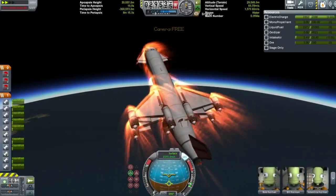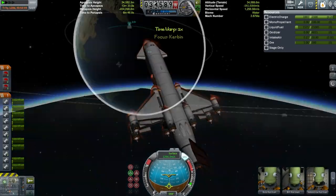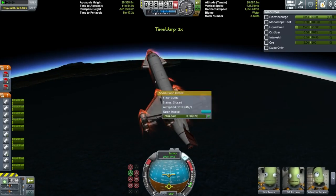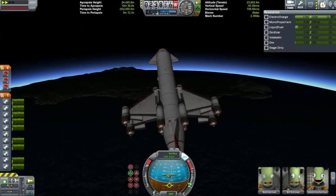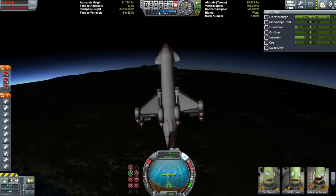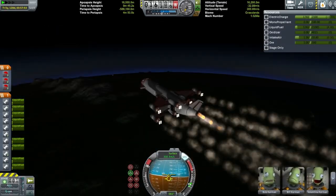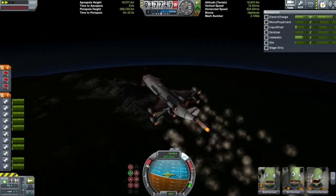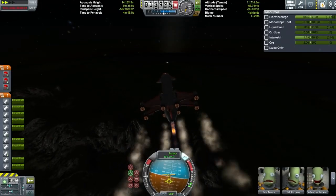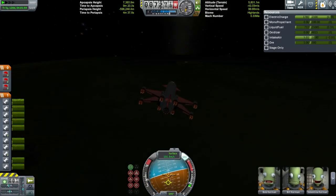A lot of people ask about the ratio of rapiers to nuclear engines when designing SSTOs. For a Minmus SSTO you can get away with two rapiers and one nuclear engine. For a Mun SSTO you probably need about four to six rapier engines with maybe two nuclear engines. For a large Duna SSTO like this you want at least one whiplash jet, eight rapiers minimum, and four nuclear engines minimum — you could get away with three nuclear engines but it's hard to work out the symmetry.